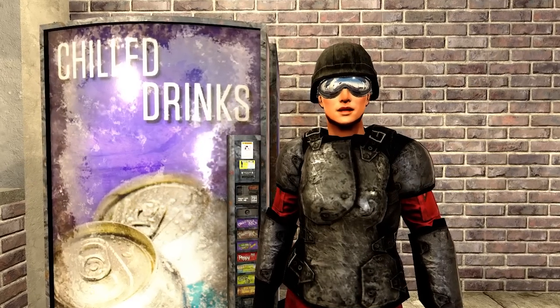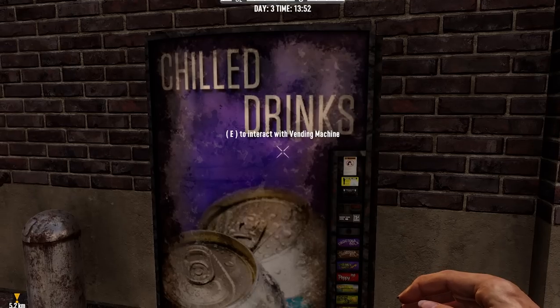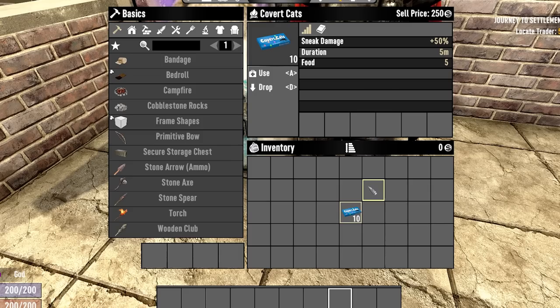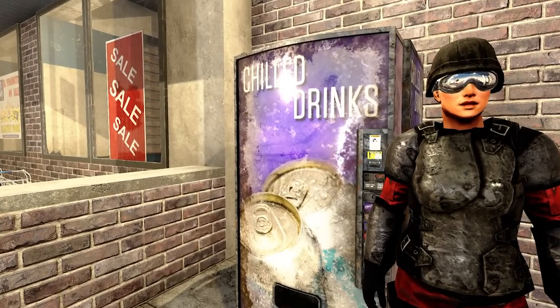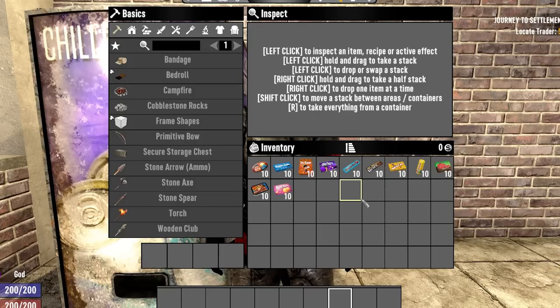Candy can be found in all the working vending machines in the base game of 7 Days to Die, for a base price of 100 dukes each. Most of them offer good temporary buffs that you can use to give yourself an edge in some niche within the game, but they're not created equally. So in this video I'm going to be ranking the 11 candies from worst to first based on my opinion from my experience.